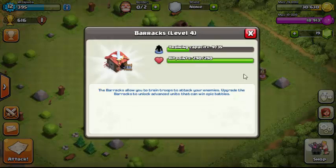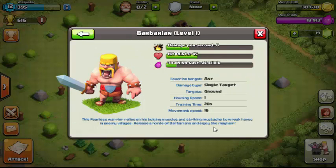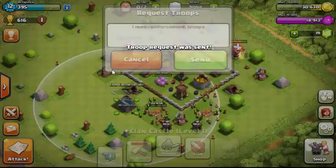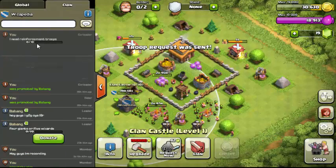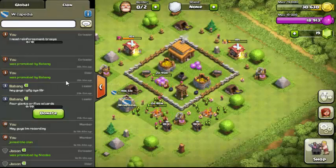Let's start with offense. The barracks is where you train all your troops. Each troop has an icon and a cost. The little 'i' button gives you stats — like damage type, single target, and whether it targets ground or air. Flying troops come out of the Clan Castle, where people can donate troops to you.